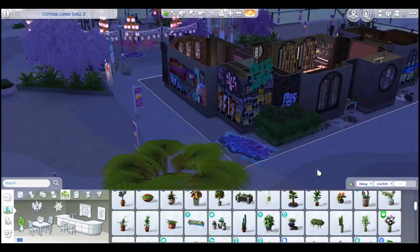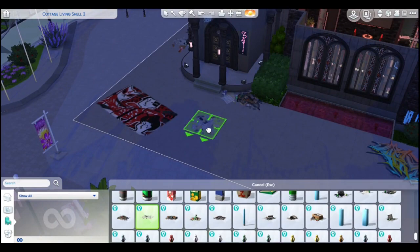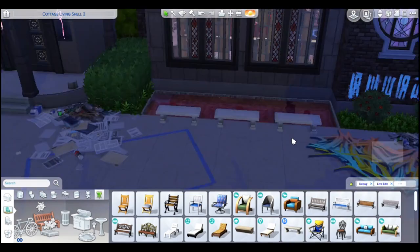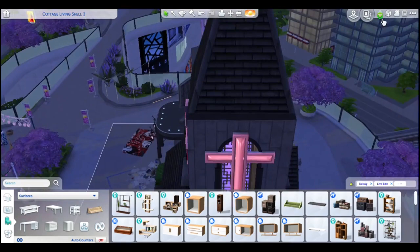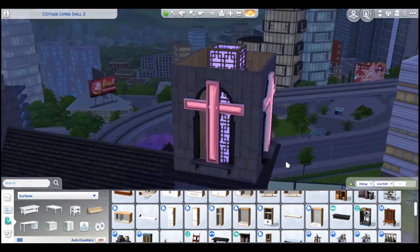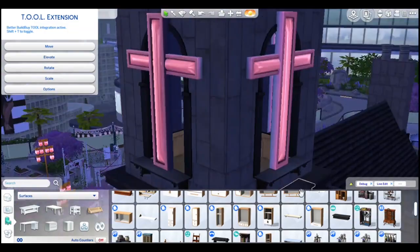That's about it for the build. The screenshots are coming up now. I added more mural space so if you wanted to make more murals, plus outdoor seating. I also added this little trim — I could have probably just used an actual trim piece but I thought why not. So yeah, that's about it for this build, moving on to the screenshots.